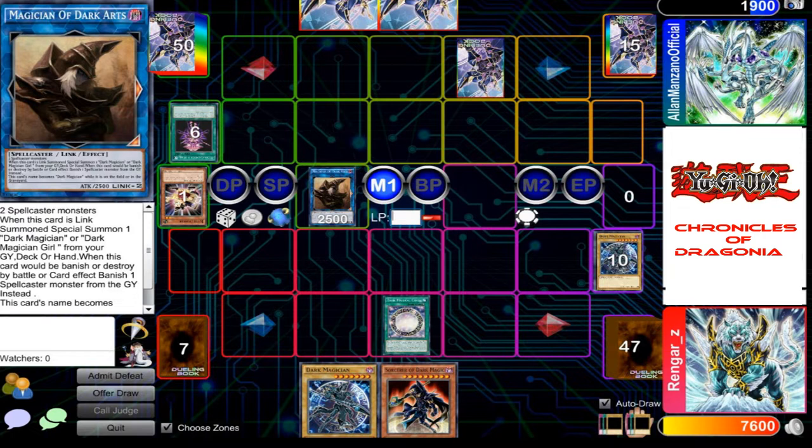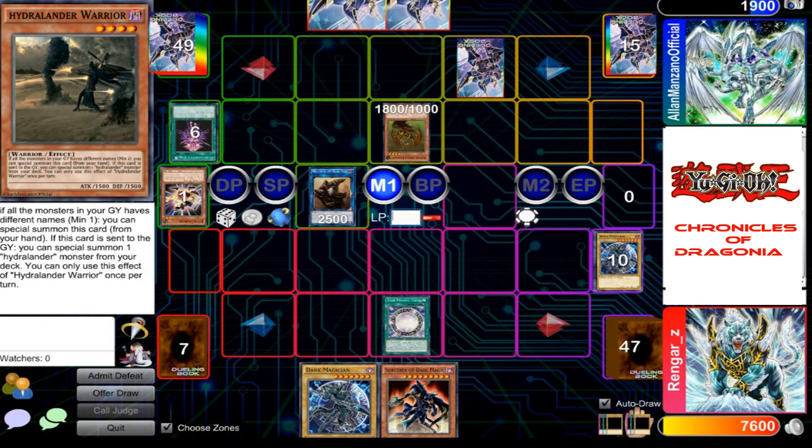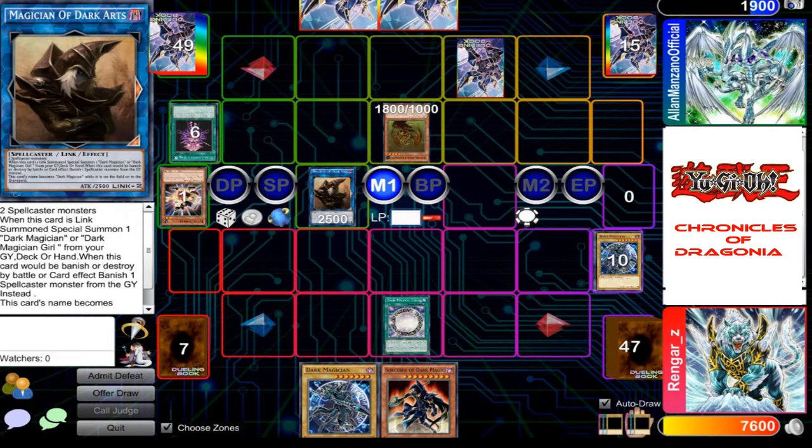Since all the monsters in my graveyard have different names, I can special summon my Hydralander Dragon, and play its effect — allowing me to add another Hydralander card from my deck to my hand. I add Hydralander Warrior to my hand. And since all the monsters in my graveyard have different names, I can special summon it as well.